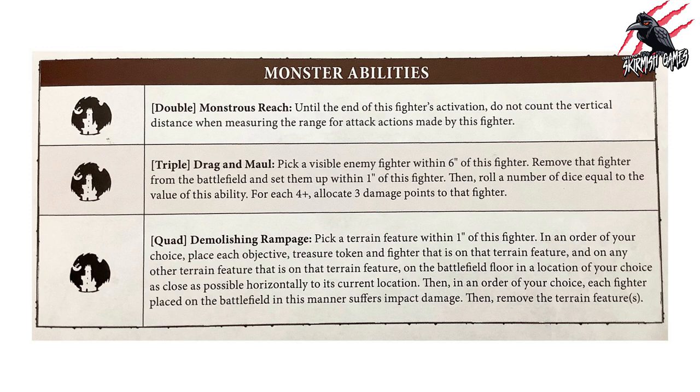The first monster ability is a double called Monstrous Reach. Until the end of this fighter's activation, do not count the vertical distance when measuring the range for attack actions made by this fighter. So you only measure horizontally — which cuts down on that diagonal measurement and represents the height of the monster swiping at the enemy.